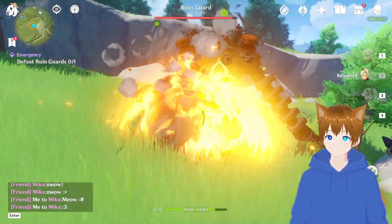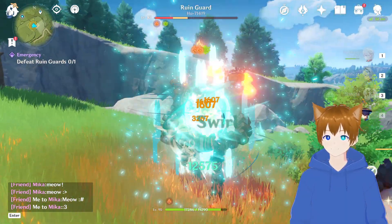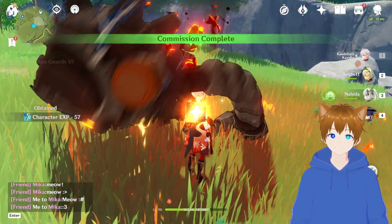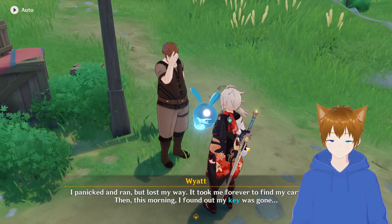Just like the other two room guards that have the Fight Daily Commission, I make short work of this one. But this time I didn't use Cosmo for the whole fight. Looks like I have to find Wyatt's key again, but in a whole different area of Mondstadt.